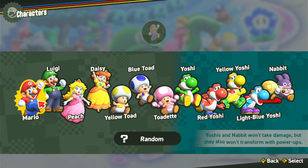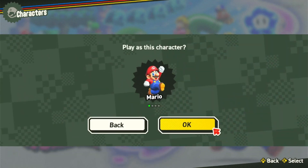Yoshi and Nabbit won't take damage but they also won't transform with power-ups. So we're going to play as Mario.